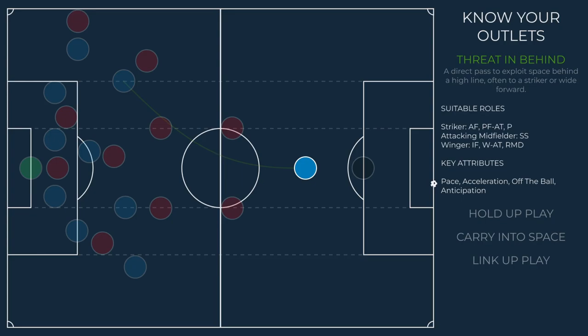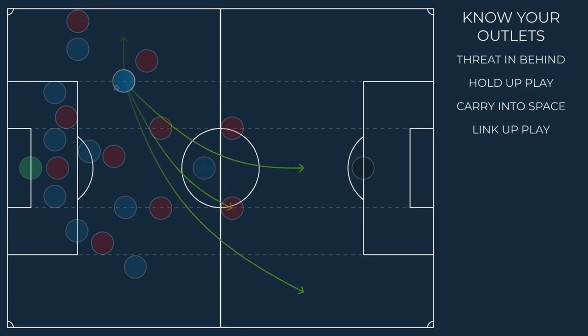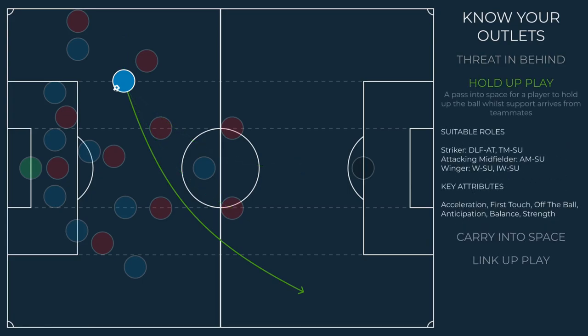As a result, a threat in behind is also a very quick way to surrender possession, and without the right players can put you immediately back under pressure. Another option is to play into space for a player to hold up the ball while others join in support. In the example here we play it into the channels, but it could be played centrally to someone who excels with their back to goal. This is often a safer route, allowing your defence to get some respite, but relies on supporting players getting forward quickly.